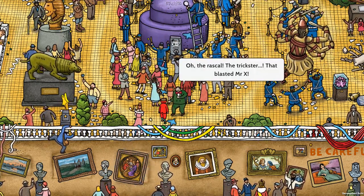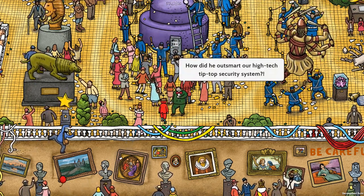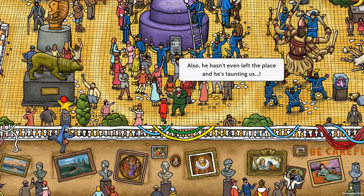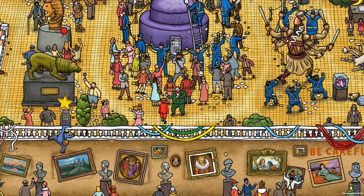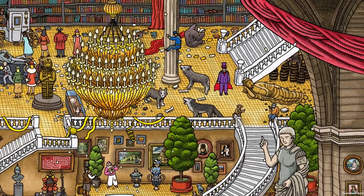The rascal! The trickster that blasted Mr. X! How did he outsmart our high-tech tip-top security system? Also, he hasn't even left the place and he's taunting us. Is he still here? Where is he? Oh, there you are.